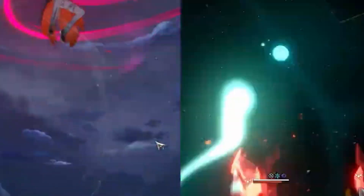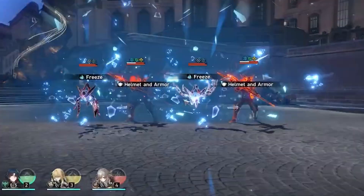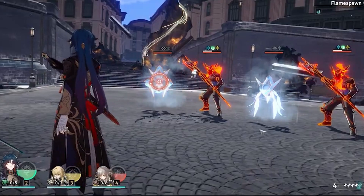The main thing with Blade is that he scales with max HP as his primary stat and attack as his secondary stat for his kit. We can see that in his ult, traces, skills, and talent.